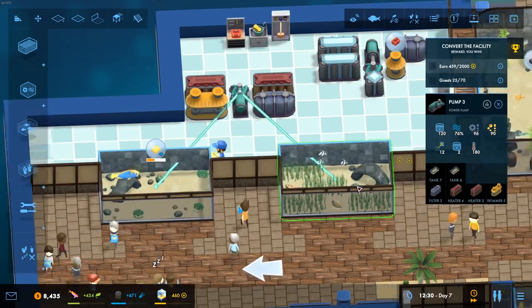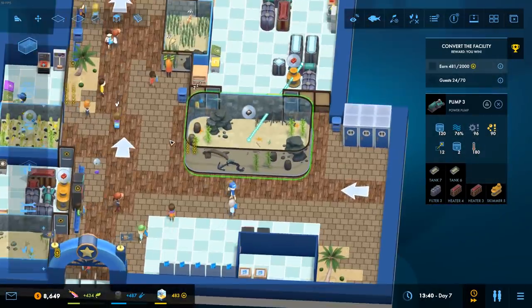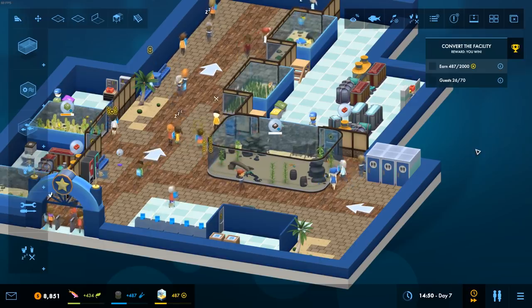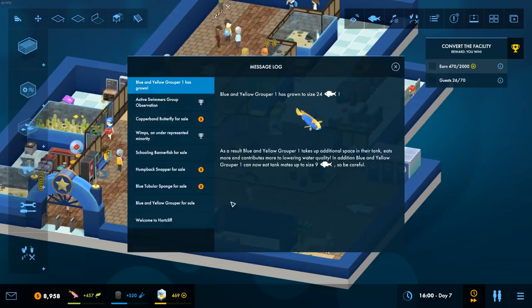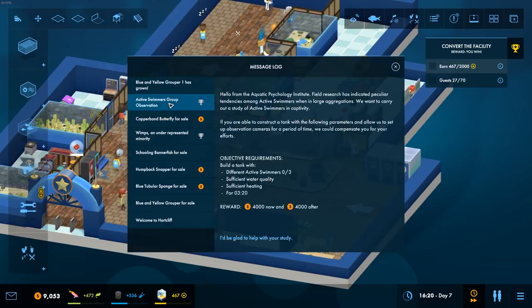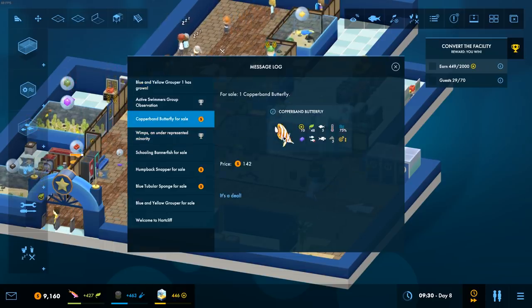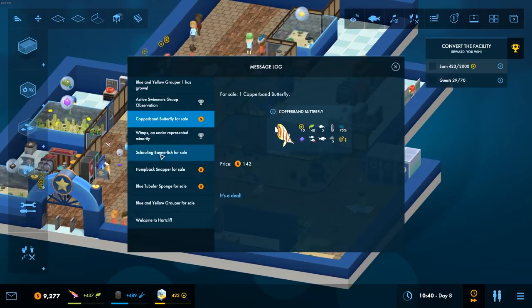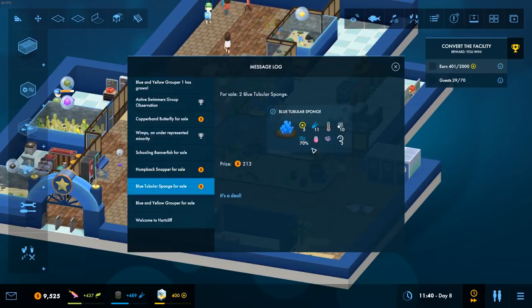That's solved that problem. The next thing we're going to look at is some of the quests in the game. At the moment we can just put fish down and go for it, but I'd kind of like to get rid of some of these. He's grown. Copper band butterfly fish for sale — it's a wimp, so it can't be housed with bullies. You're a shoaling fish that needs a decent size. You're a coral — we could take that coral. And we could take this humpback snapper.